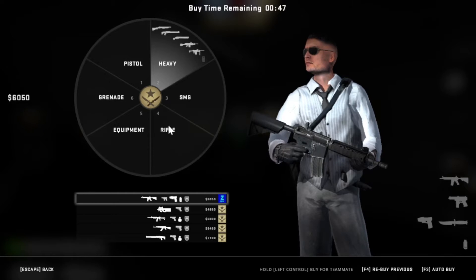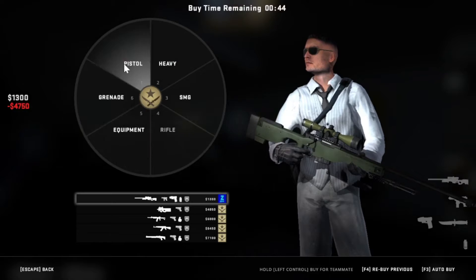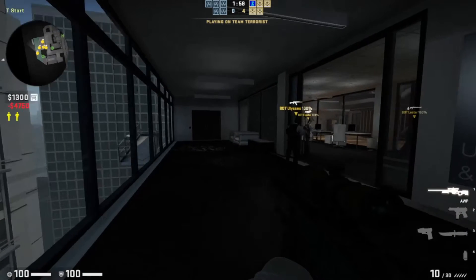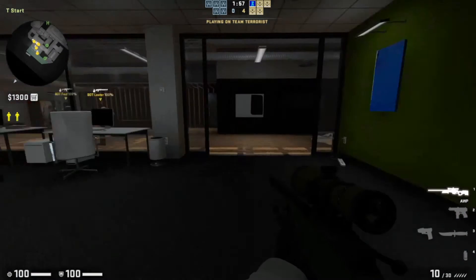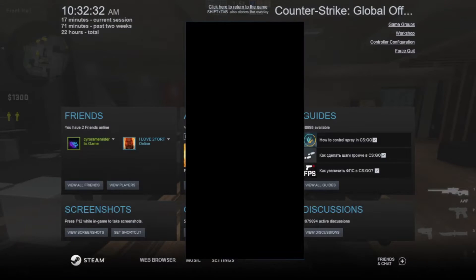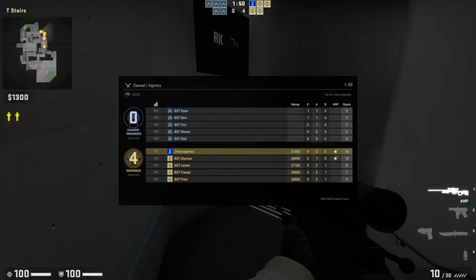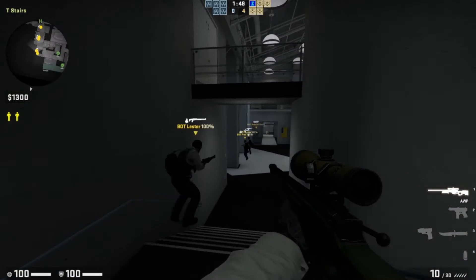All right, we got a lot of money on our side from that. I think we can afford to be the sniper. Let's become the sniper. So anyways, we got ourselves the AWP sniper — it's going to be a fun round. We got ourselves 9 kills and I didn't even die for the first 4 rounds. Let's go.